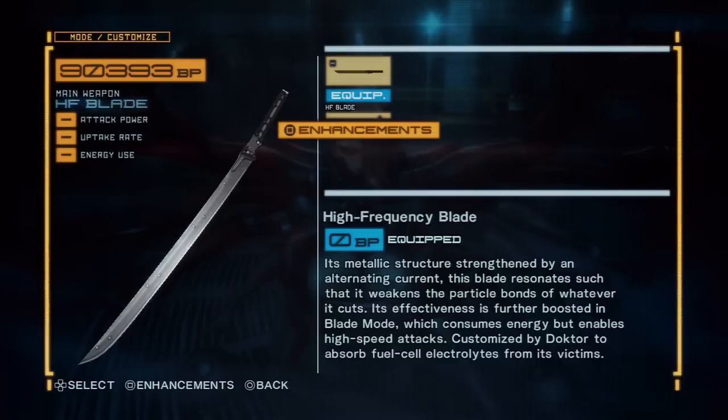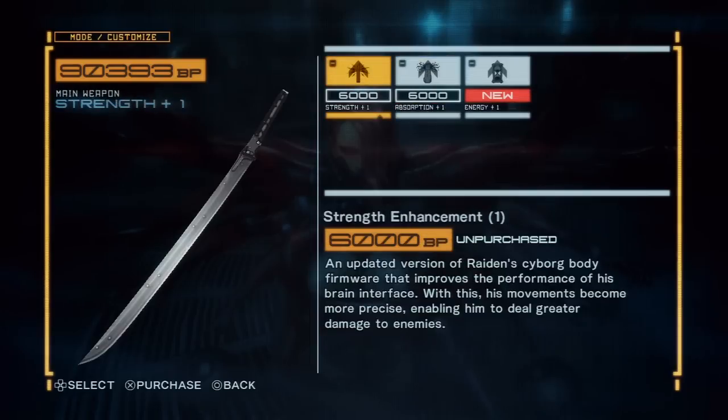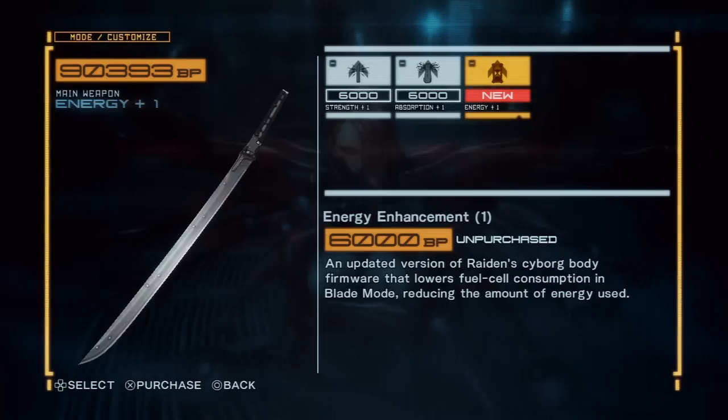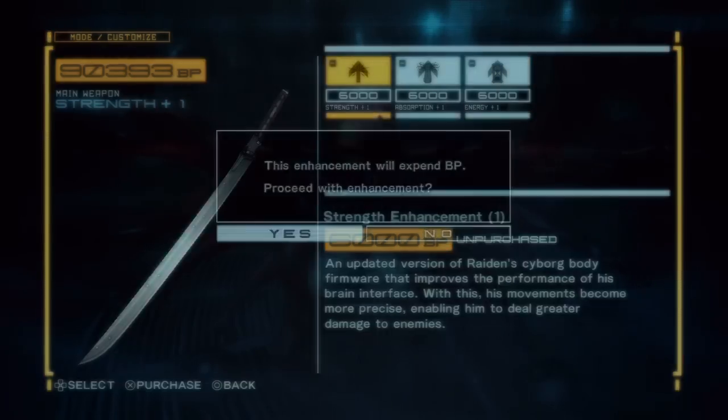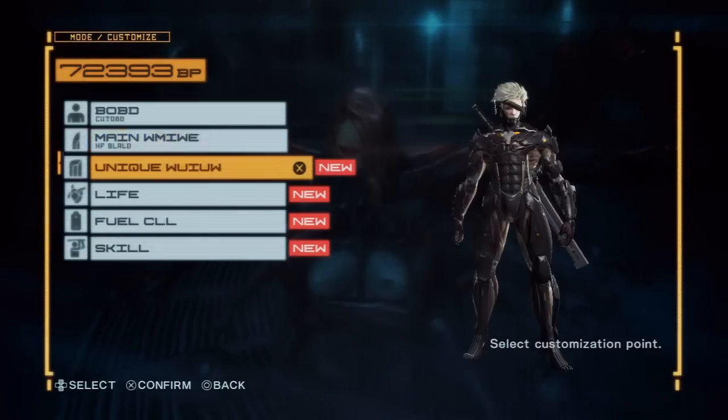So we're going to start with our main weapon. You can see we only have the high frequency blade. We can go into the enhancements menu and give it some upgrades: Strength — obviously self-explanatory. Absorption increases the amount of fuel cell energy you get back from striking enemies. And Energy, which basically just lowers the fuel consumption in blade mode. We're going to buy each of these. They're fairly cheap at this point in the game, so we can afford basically everything we need.